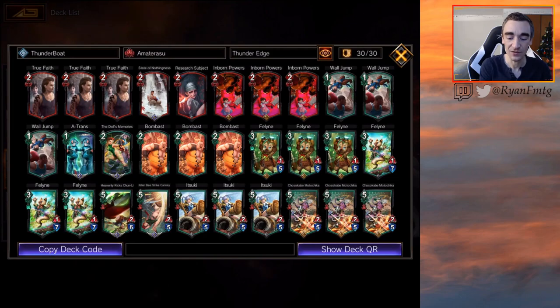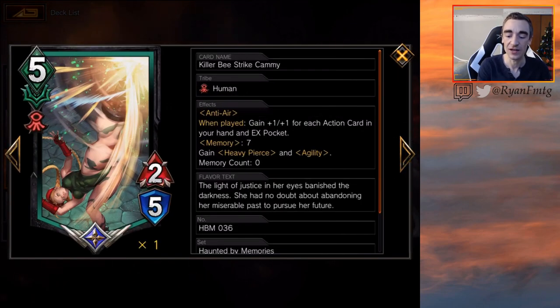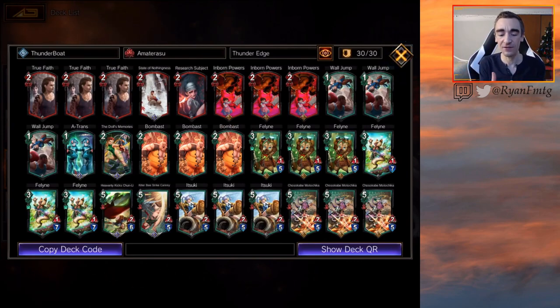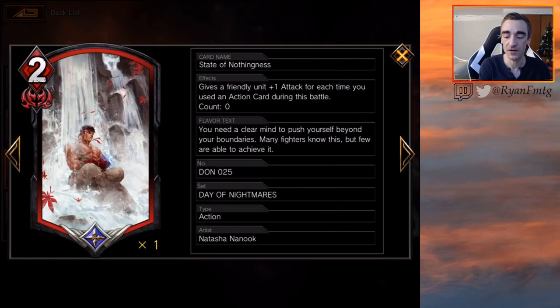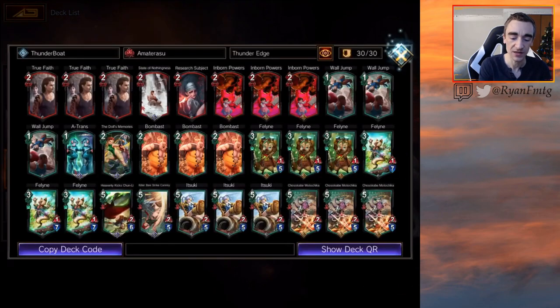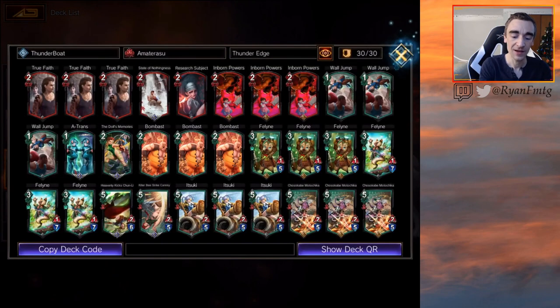We're also playing some legendaries: heavily kicks Chun-Li as well as killer B strike Kami. We're rounding everything out with wall jump to keep our units around, a playset of True Faith, a playset of Inborn Powers, and one-ofs of State of Nothingness and Research Subject. And that was Memory — a pump spell for late game and early game removal. A-Trans to try to get even more boats.